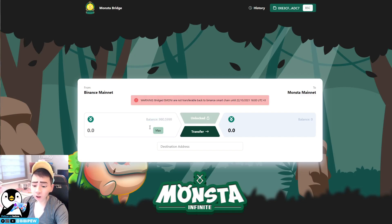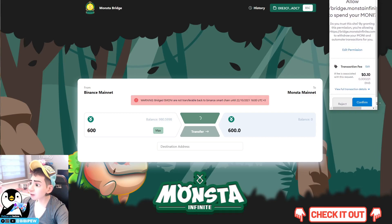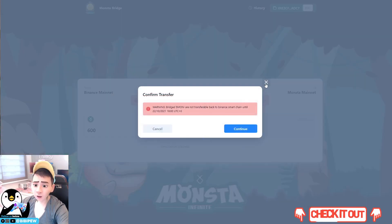Under the Money Bridge it will show the amount you are able to bridge. I will transfer 600. Once you click unlock you will be able to see there is a BNB cost of about $10. Click confirm and it will process. Note that bridged Money tokens are non-transferable back to Binance mainnet until the 22nd of October 2021. Wait for the transaction to be confirmed and your Money tokens will be transferred over.